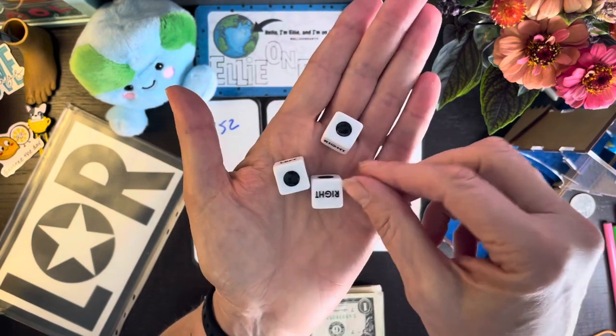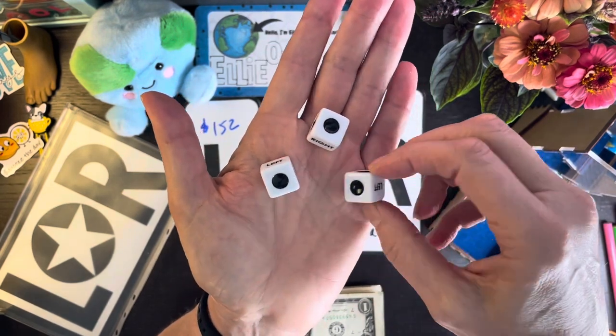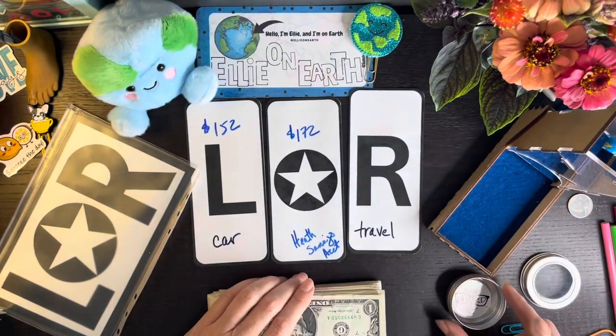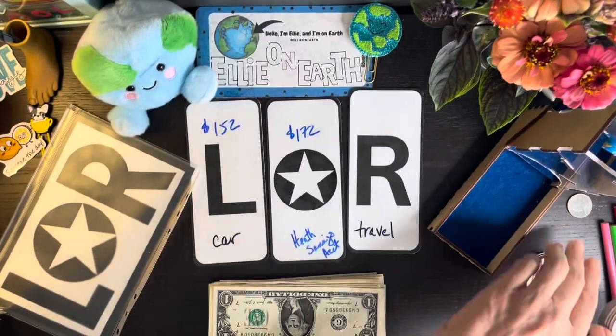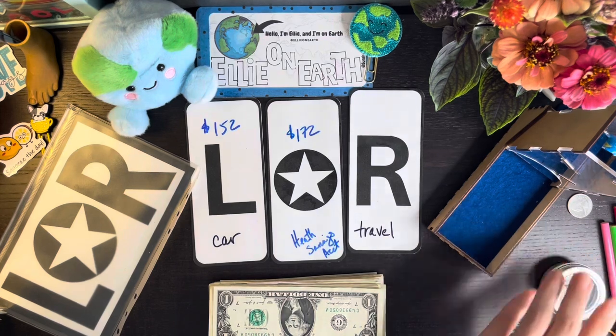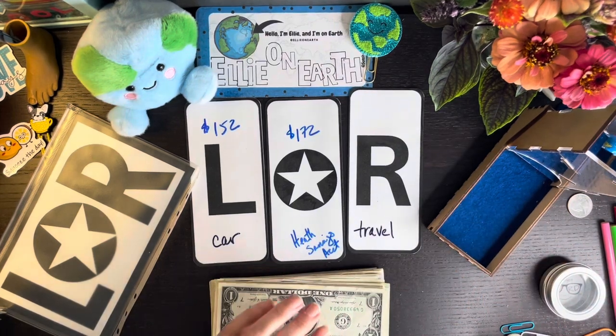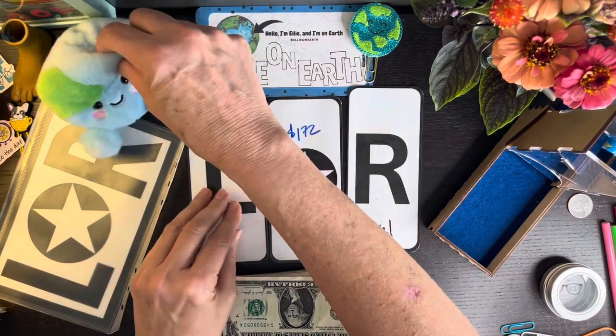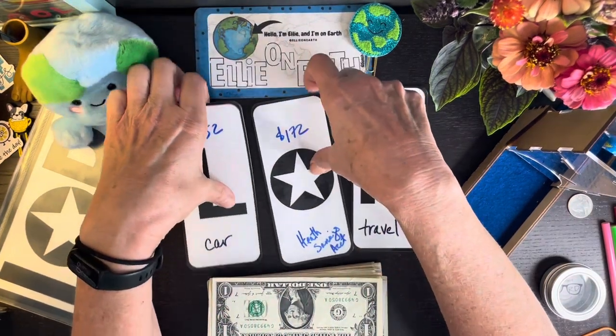So my dice are: there's a circle which is blank, right, left, and a star — that will tell me where the money goes. If I just have ones on top, they're going to get two or three — we'll decide as we play. Otherwise, if it's a five, ten, or a twenty, it just gets that number. Maybe I'll scoot this up a little bit more. I'm always so excited when I can play this game.